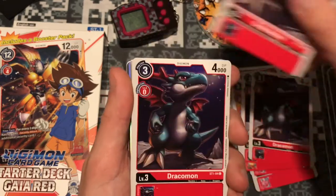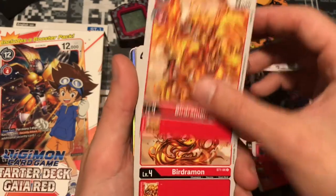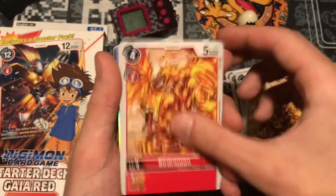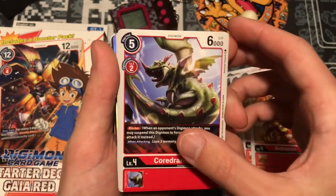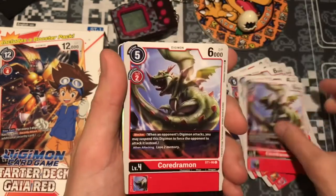It's pretty cool, like the art on this Dracomon. Dracomon's a pretty awesome Digimon, not going to lie. This is a little baby dragon. Got some Bergermons here, like they are on this Bergermon. Got a Cordermon — great blocker, definitely very important. I think you get four of these. Yes, you do.